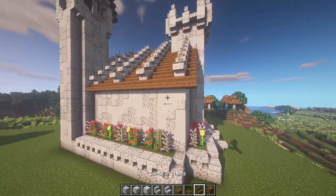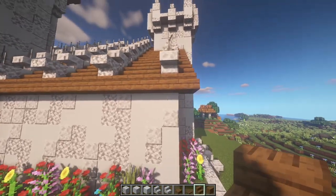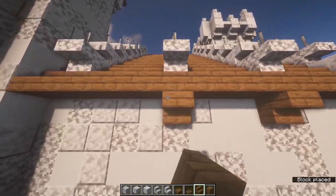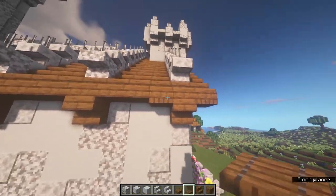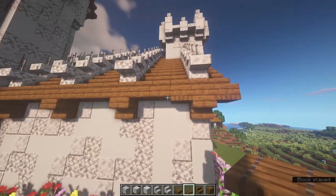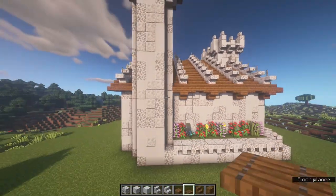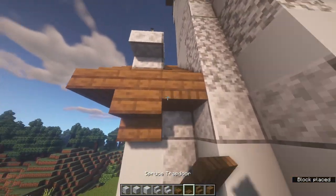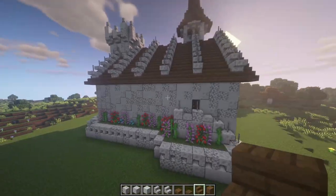Come over to the side and wherever there is a diorite element in the middle, place an upside-down stair. Then in between, place a trapdoor on either side of that stair. Do the same thing on the other side and all the way along this edge.